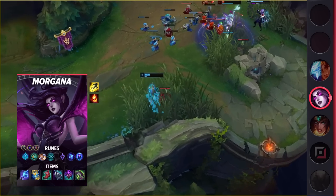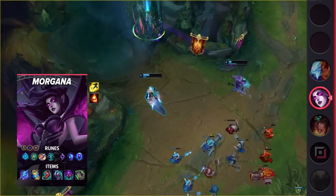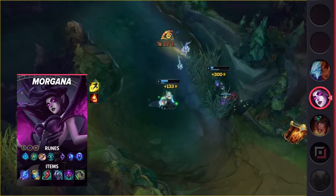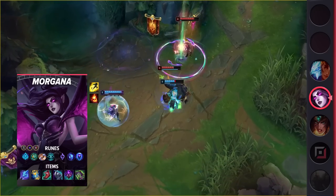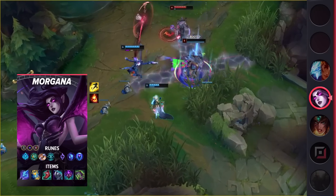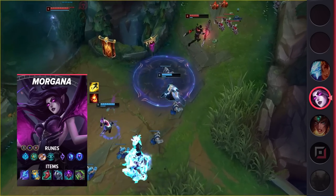Morgana is a relatively safe champion to blind pick since she has little to no bad matchups. Her shield is incredibly powerful at stopping a lot of key crowd control abilities, and her Q roots enemies for an eternity. While she does get outpaced by a lot of other supports, this build turns her into an AoE debuffing machine. Evenshroud, Abyssal, Morello, Glacial Augment, and her ultimate make for a massive teamfighting combo that is nearly unmatched.